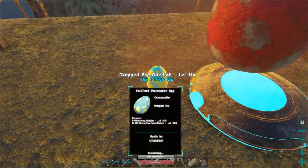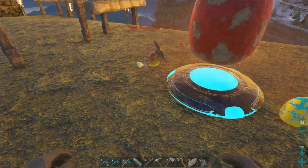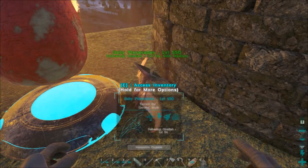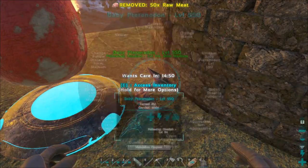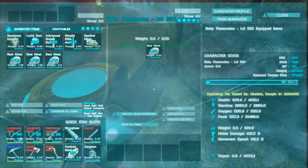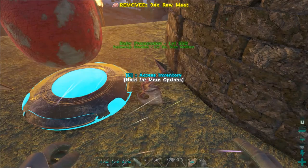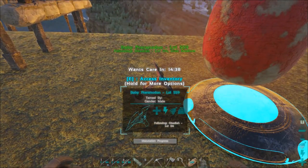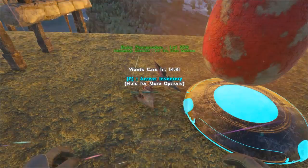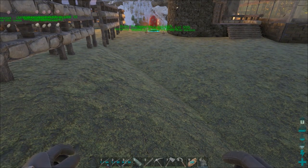While waiting for the rex egg to hatch, we need to get a couple of pteranodon eggs since we're still on our quest for the perfect pteranodon. There's the first one — level 559, that's not bad. And another at 550. Let's throw some meat on them and check their stats. The 550 has health, stamina, and oxygen. The 559 also has health, stamina, oxygen, weight, and melee. Unfortunately both of them are males.